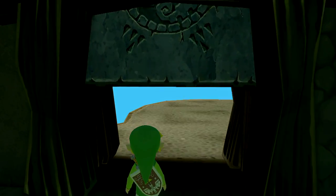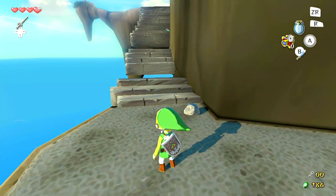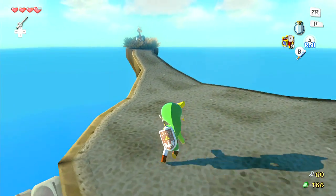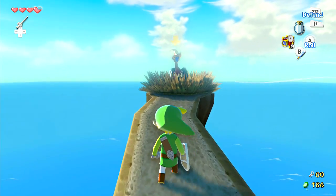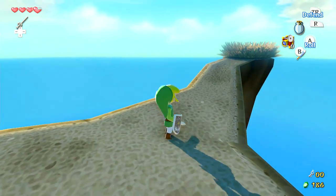Right through here this will actually take us back outside the dungeon again. We got some fresh air — you don't want to be in the dungeon too long, it's all dank and dusty in there, you'll probably get like asbestos or something. Right over here we probably have the easiest key ever collected in Zelda history — it's literally just sitting on the ground under this bird.